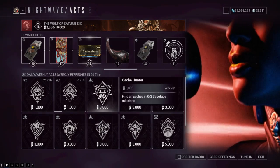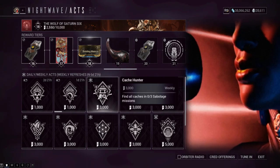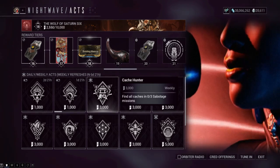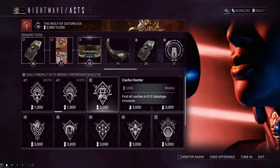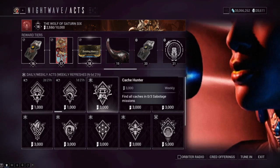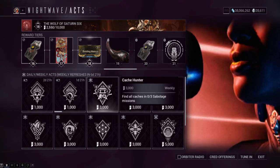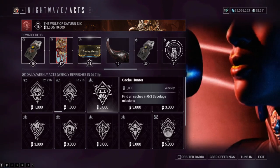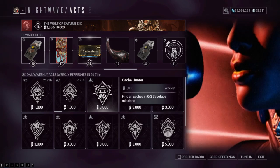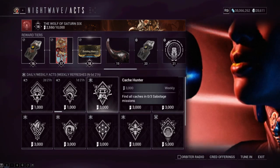Let's go over the first weekly challenge: Find All the Caches in three Sabotage Missions. The caches in Sabotage Missions are these special boxes that have a sound effect when you get close to them. I'm going to recommend you go to either the Earth Sabotage Mission called Cervantes, or the Eris Hive Mission. Those are my go-to cache-finding missions.